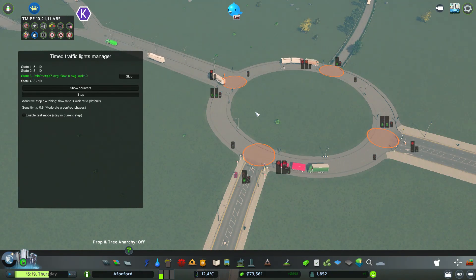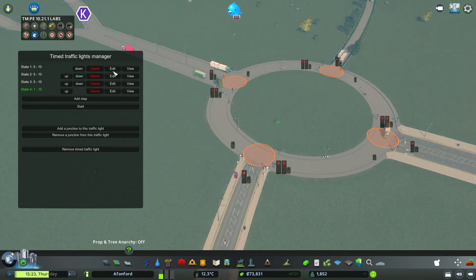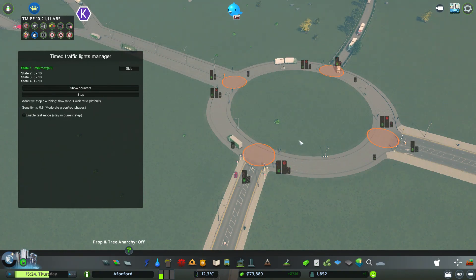Now we've got traffic flowing around there and they stop there. Now we've got the wait for pedestrians who don't exist. New plan - I'll edit this. Minimum time one, maximum time ten for now. Let's start it. Everybody onto the roundabout - who needs to go on the roundabout, get on the roundabout. Those people who need to go onto the roundabout from there, you can get on to it. Now the rest of you can go ahead from the two sides.